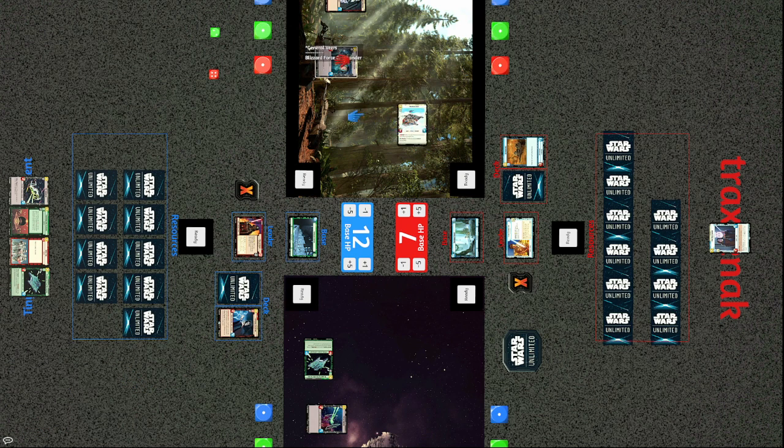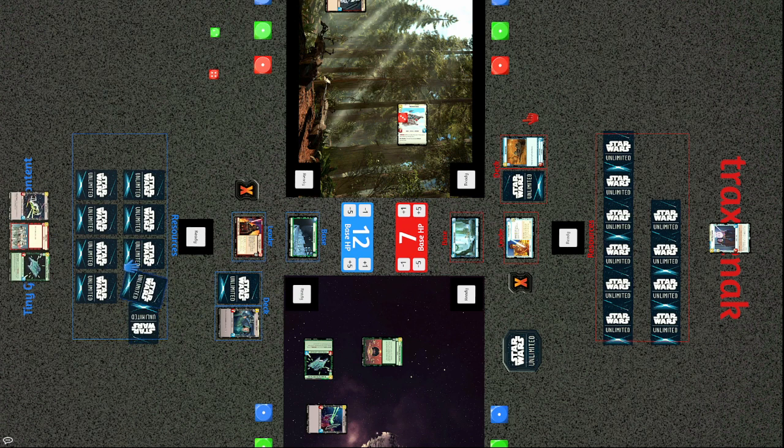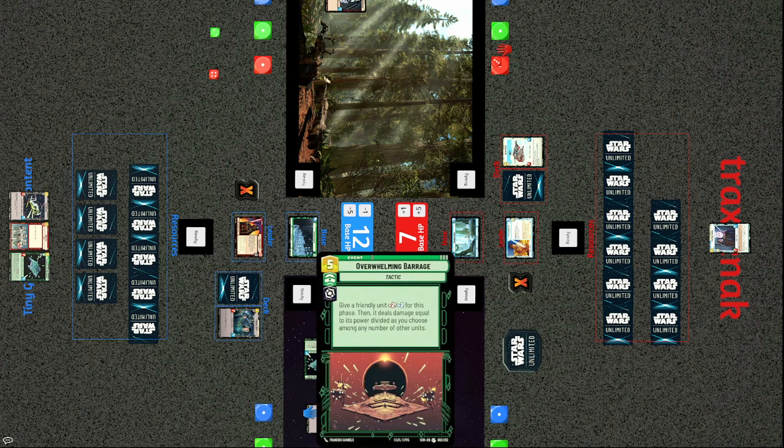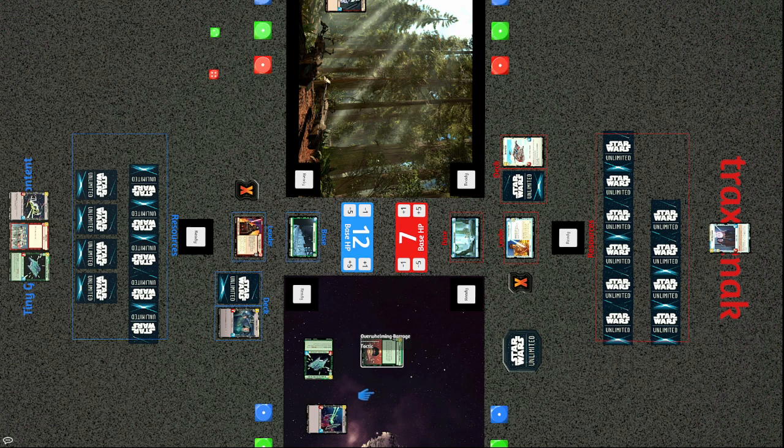The Snowspeeder takes the field and takes out General Veers, taking three damage itself but still alive. Vader's ability can still ping the base for one. Overwhelming Barrage comes out again, taking out the Snowspeeder and giving a unit +2/+2 — that's the extra damage Tiny needs, and his remaining units clear the board. That's game. We saw Tracks gain a substantial advantage early on, but Tiny hung on, ramped up, got the stronger late-game units out, and ultimately took it.